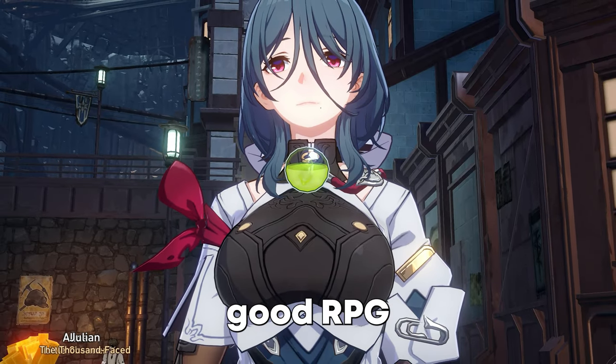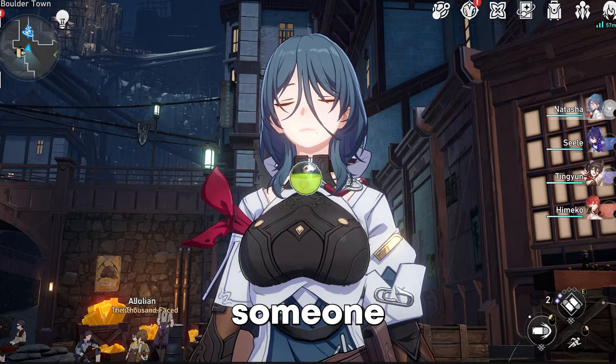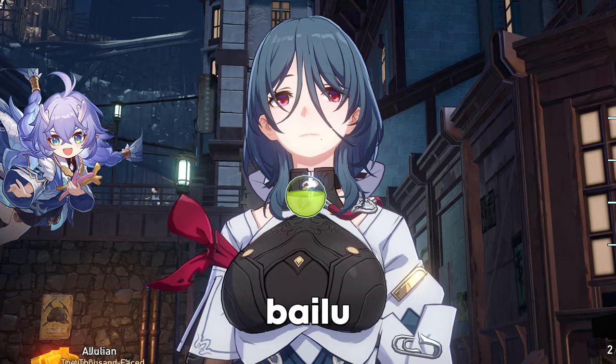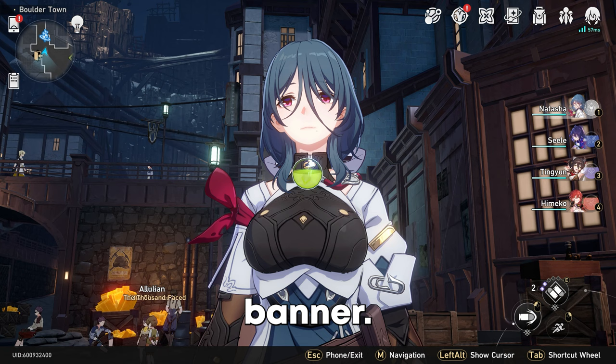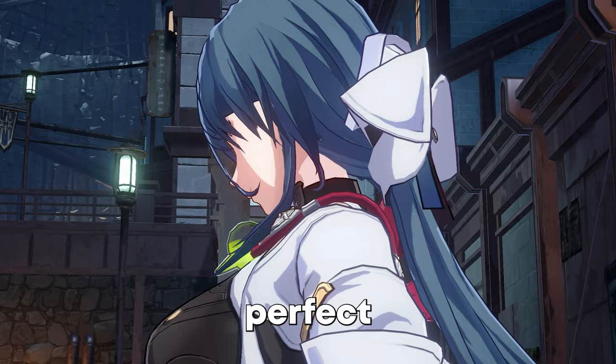Every good RPG needs a good healer, and what better example than Natasha. She is Honkai Star Rail's dedicated free-to-play healer, and someone you're going to be using quite frequently on all your teams if you did not pull Bailu on the standard banner. She is amazing for content like the Simulated Universe and the Forgotten Hall, and today we're going to be talking about everything you need to build the perfect Natasha.